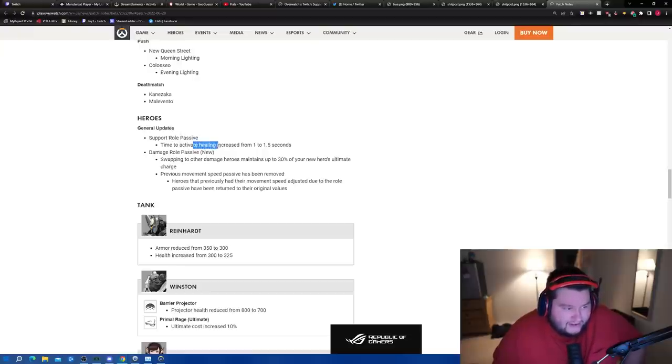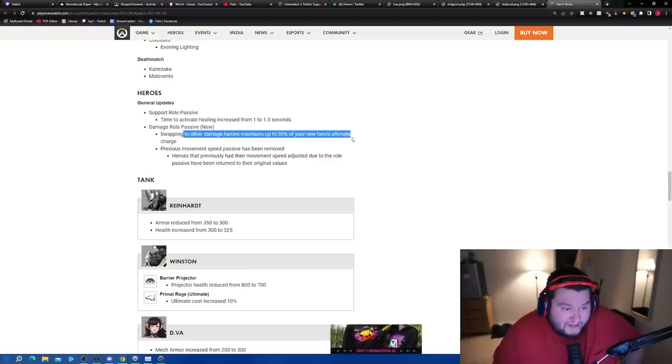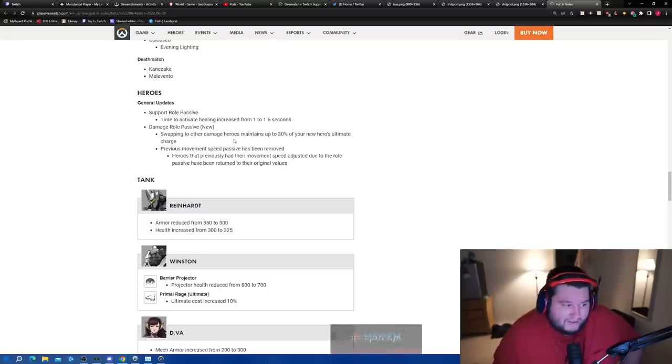Role passive changes: Support passive time to activate increased healing from 1 to 1.5 seconds — a pretty good change. Damage role passive is new: swapping to other damage heroes maintains up to 30% of your hero's ultimate charge, so if you almost have ult and decide to swap, you'll carry over some charge to the next hero. Previous movement speed passive is removed.